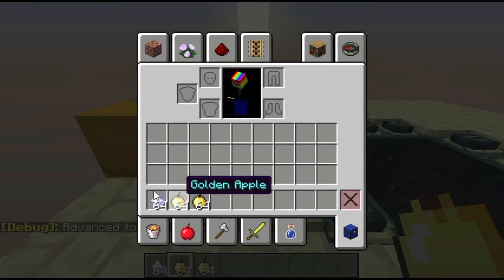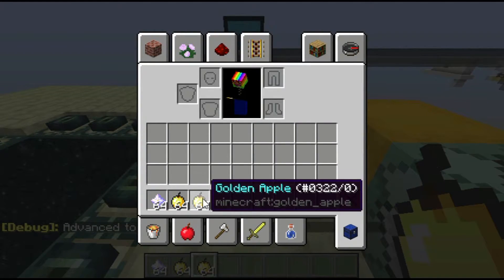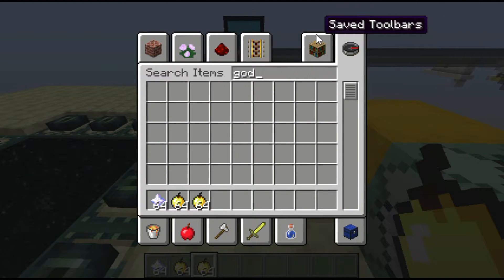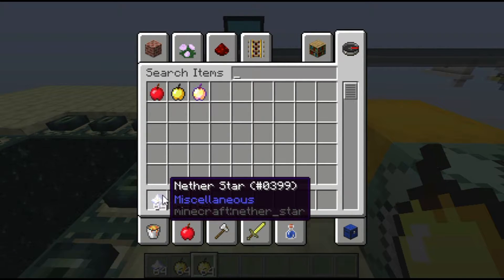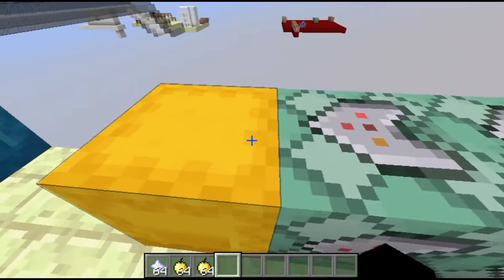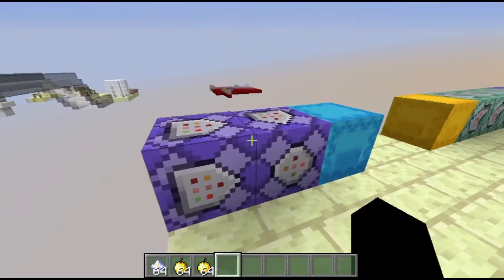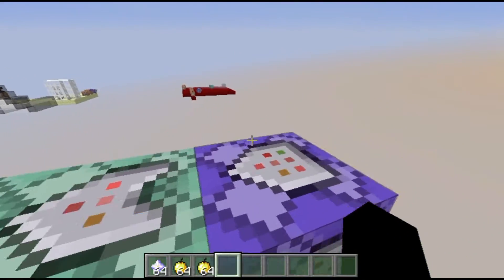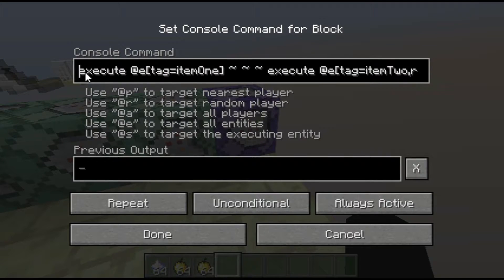The count of two means there will be two of them, and the damage tag of zero is important. If you press F3+H you can see item details when you mouse over them — the golden apple's damage tag after the slash is zero. If you look at notch apples, their damage value is one, which is what that damage value does. Nether stars have no damage value so you don't need to worry about that. These command blocks should be on repeat, always active — or if triggering with redstone, place redstone blocks on them set to needs-redstone. Now we'll look at the third repeating command block.